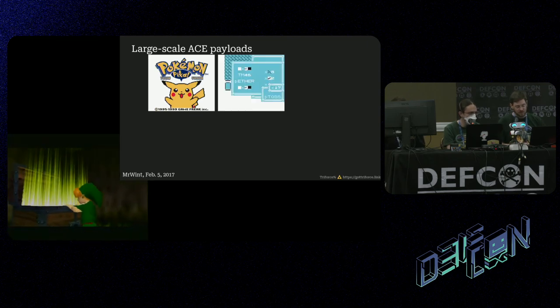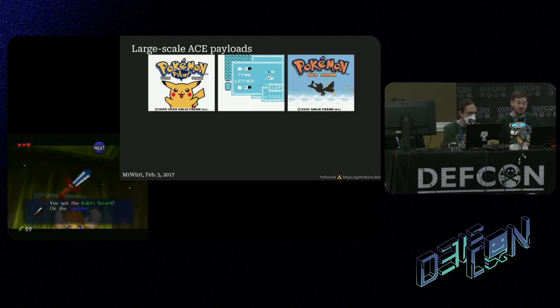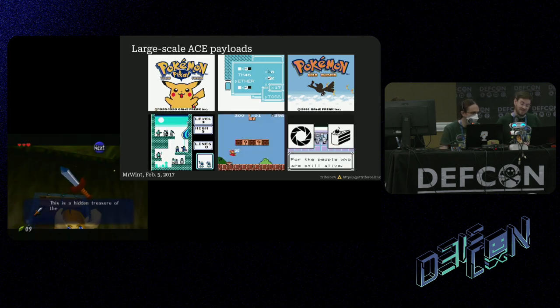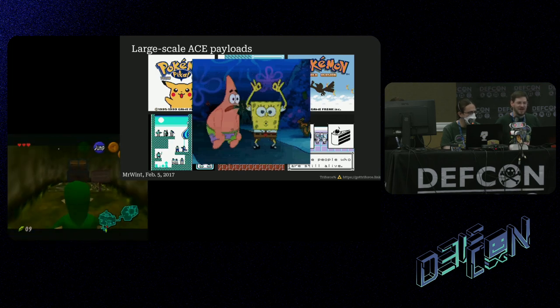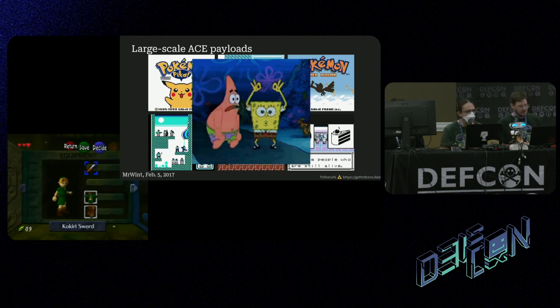There are also some interesting large-scale payloads that happened with other games — not everything is on a Super Nintendo. This was Pokemon Yellow, done by Mr. Wint in February 2017. He used some item manipulation and a few other glitches to turn it into Pokemon Gold version, shoved Tetris and Super Mario Bros. in there, added portal references, and then pushed it over the edge by showing actual full-frame video on a Game Boy Color. Pretty impressive — I highly recommend watching it at taskvideos.org.